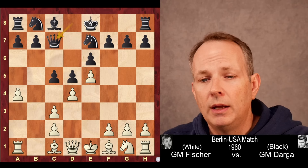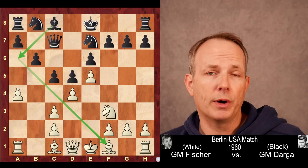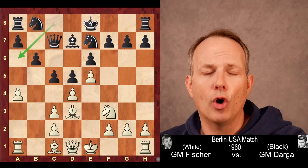Basically, Fischer is making room for the bishop at c1 to go to a3 and place itself on this very nice a3-f8 diagonal and control those dark squares, which have now been forfeited by black because he gave up his dark-squared bishop. Queen to c7, putting pressure down the c-file. Knight f3 and b6. In the French defense, black's light-squared bishop is often a problem piece, so he wants to play bishop to a6 to trade it off for white's nice light-squared bishop. White doesn't want to do that, so Fischer plays bishop to b5 check first.